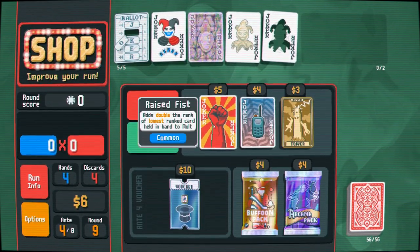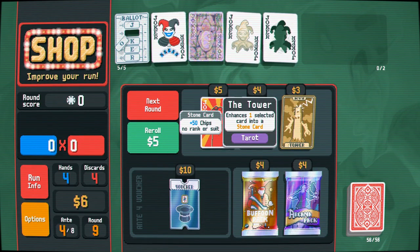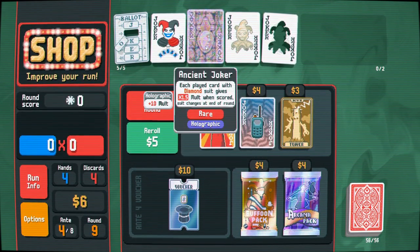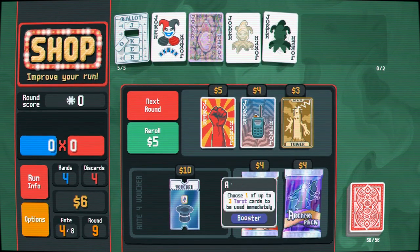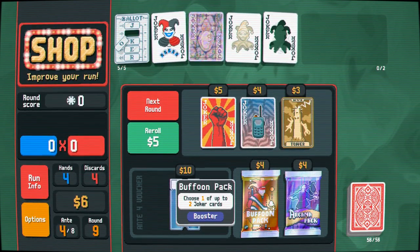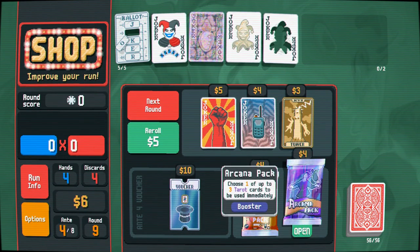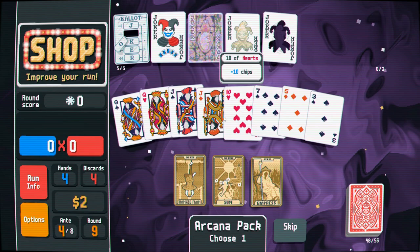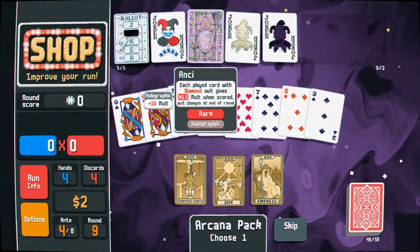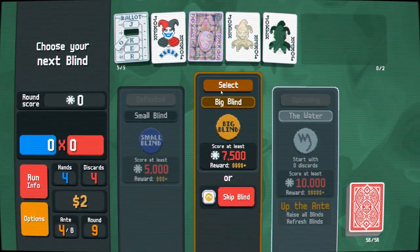Our jokers are looking pretty miserable at this point. As long as we're adding stone cards to the deck we don't need to turn anything existing into a stone card, so things are looking pretty rough. I need to be paying more attention to what my Ancient Joker gives me — I have not paid a lick of attention to that thing since I bought it, which is probably not the smartest. It would probably be smarter to get an arcana pack and enhance some cards in our deck. Let's make our queens — let's give our queens some multiplier. They're all nice and streaky now.